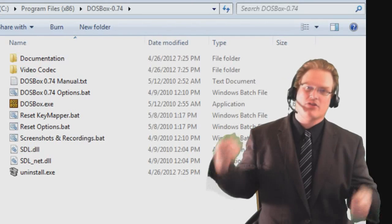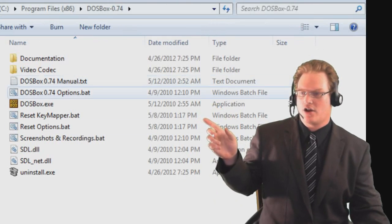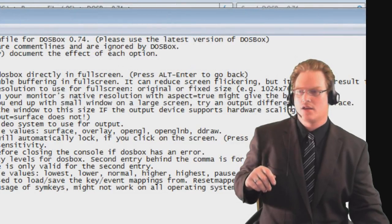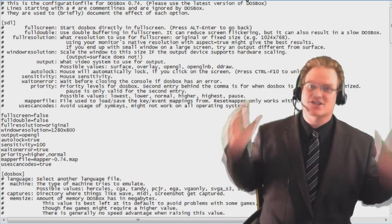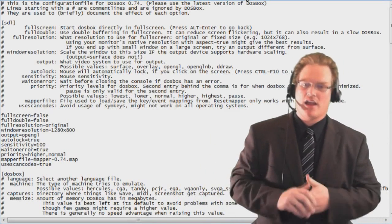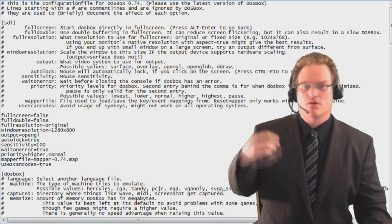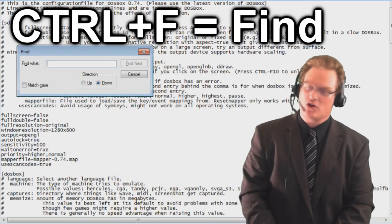Next, you're going to want to visit the folder that you installed DOSBox into. Go ahead and double click on DOSBoxOptions.bat, which is a batch file. It's going to open up a Notepad document - this document is the configuration file that DOSBox uses. In a separate video I'll explain a few tweaks you can do to make this document better, but for now, use the Find dialog by holding CTRL and hitting F.